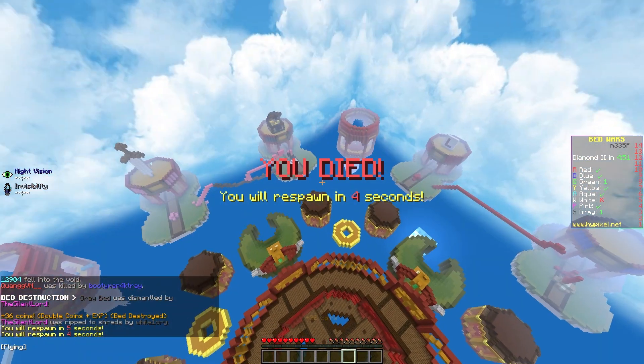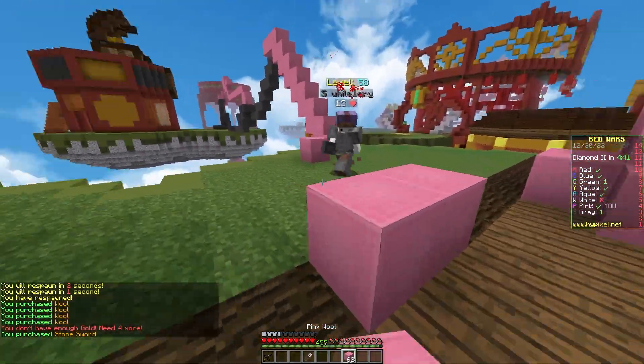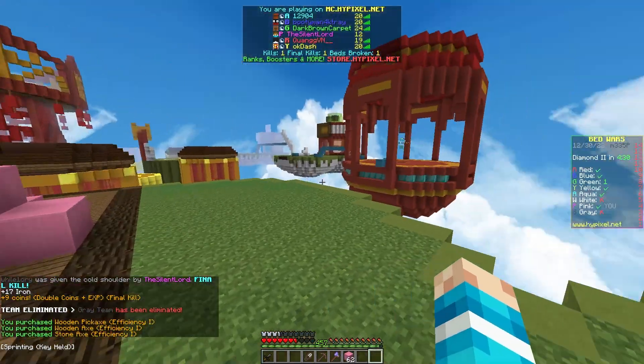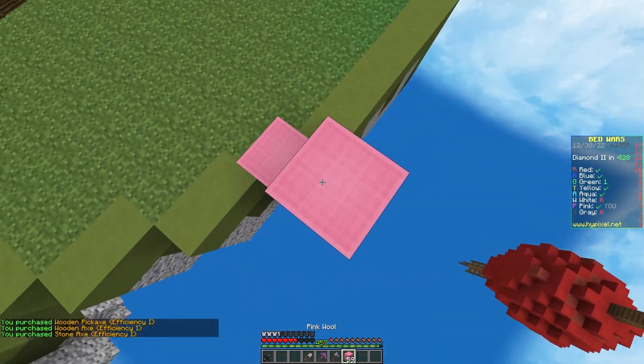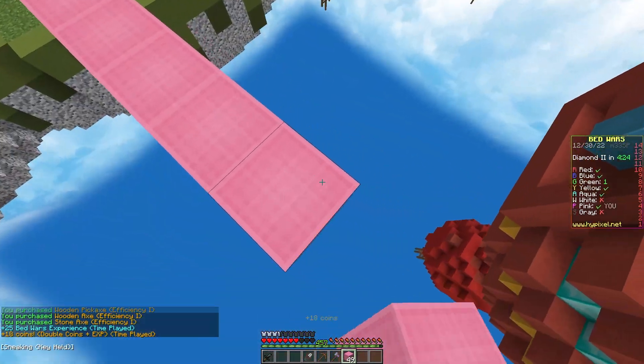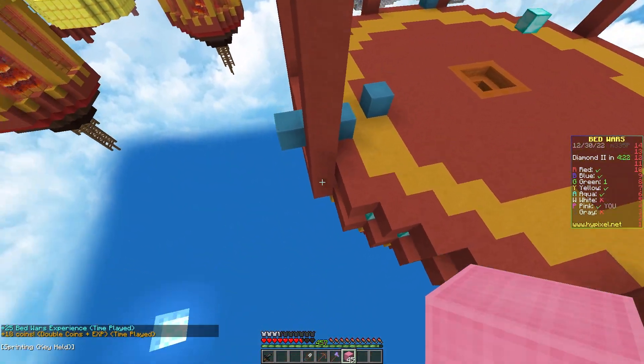Alright, I got the bed — that's completely fine. And if I lose my bed here, that's just my fault. Actually, Aqua is here — what the heck is he doing here? Aqua already built this diamond generator. That is interesting. I'm gonna try and break Aqua a bit because I don't feel safe if no one has a bed.